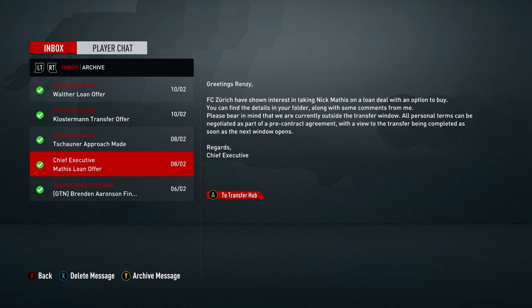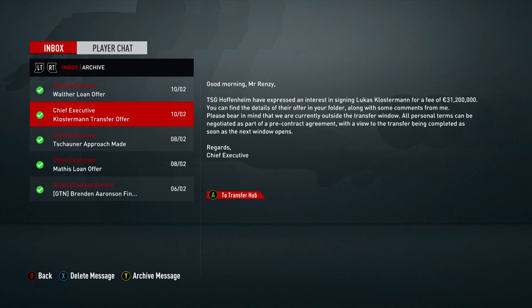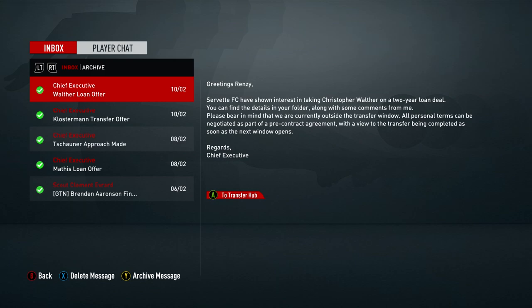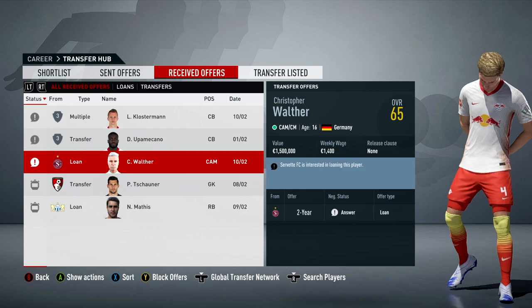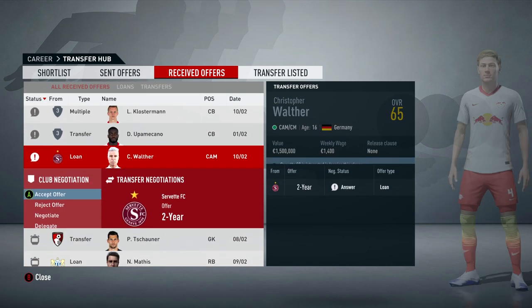We got a loan offer for Mathias with a loan to buy, so I delegated it to try and get it as just a loan with no buy. We got an approach from Bournemouth for one of our goalkeepers, and I'm happy to let him go because we have a goalkeeper in the youth academy ready to promote. There's a transfer offer for Colostorman that we won't accept, plus a two-year loan deal for Christopher Walter.